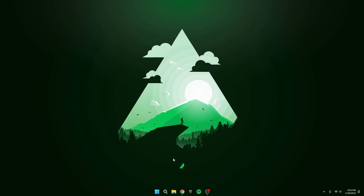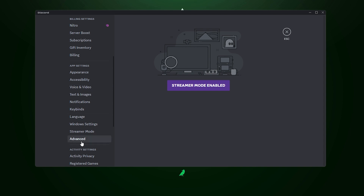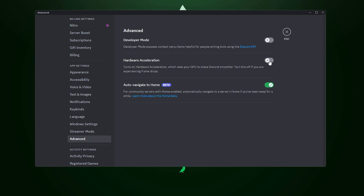This one's for those of you with not-so-great PCs. Open up Discord, head to Settings, then Advanced, and find Hardware Acceleration. Flip that switch off. This feature taps into your GPU to smooth out Discord, but the catch is it might cause frame drops, especially on less powerful PCs. The description even says to turn this off if you're experiencing frame drops. If your PC is mid to high tier, you might not notice the difference, but for budget-friendly folks, consider giving it a shot. You can do a similar thing for Google Chrome, but turning off Hardware Acceleration for Chrome tends to make it run way worse.